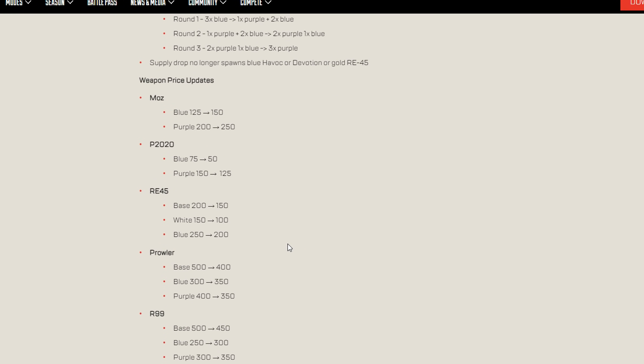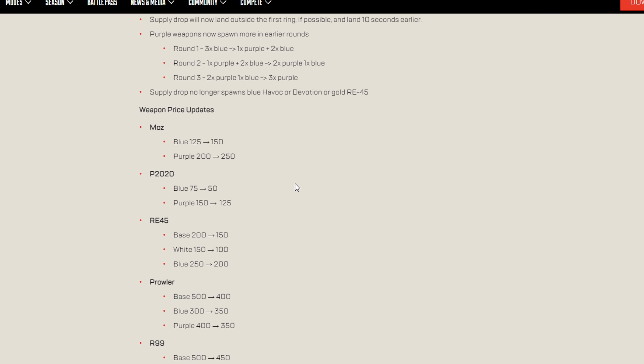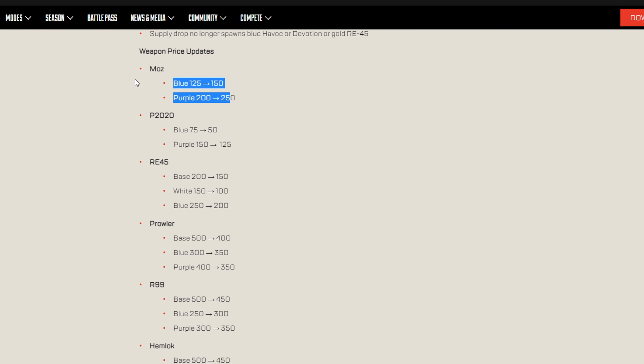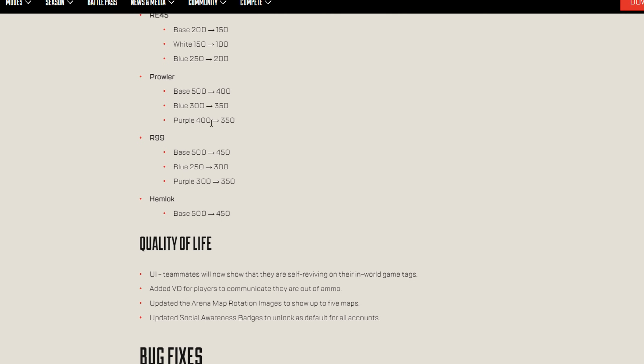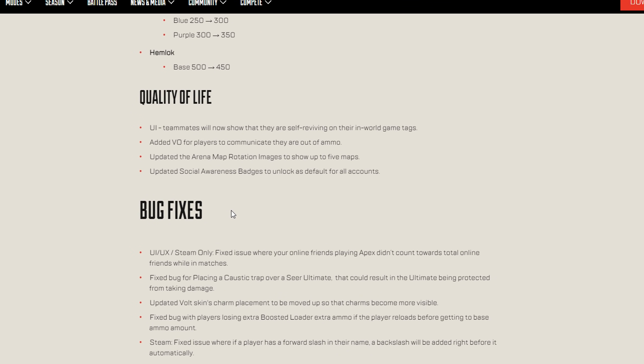In Arenas, the Mozambique cost has been increased since it was very easy to get — effectively a nerf. The P2020 and RE have been buffed, the Prowler has been buffed to get it faster, the R-99 has been nerfed, and the Hemlok has a slight buff. These are all changes in terms of costing and upgrades.